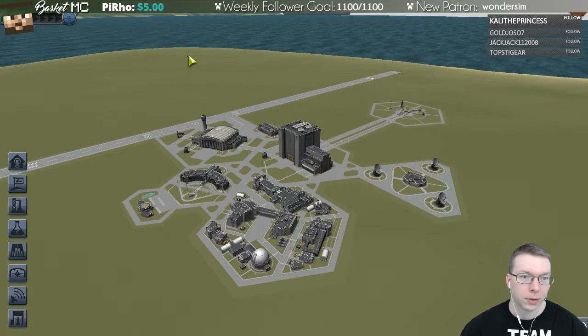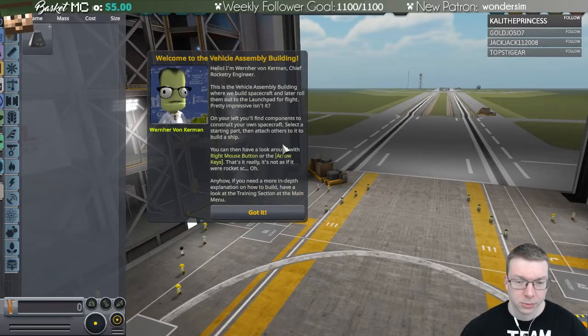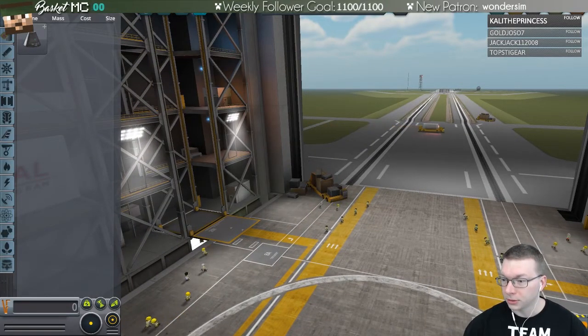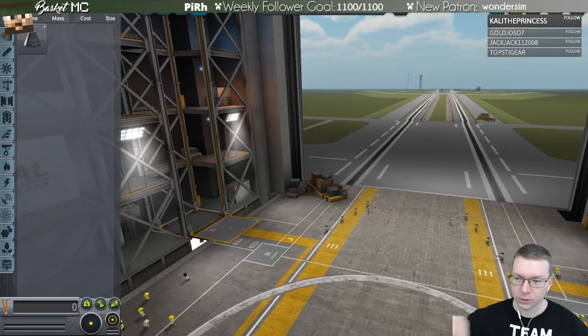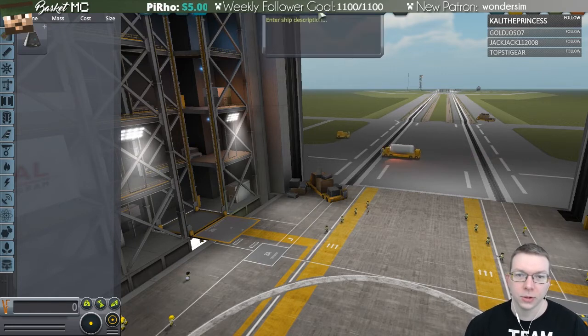Let's hop into the VAB. I'm assuming it's still going to be starting out the same basic way. Welcome WonderSim, also welcome BlackBelt. I didn't notice there were new messages — it didn't automatically scroll down. Still getting used to that.